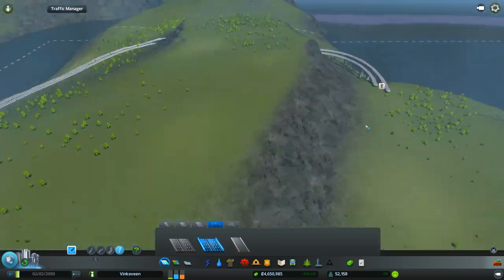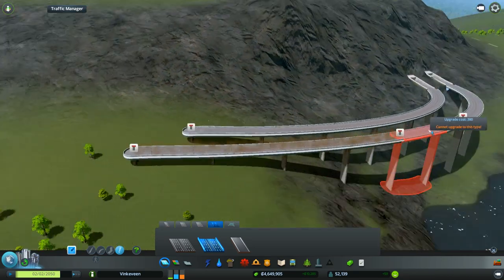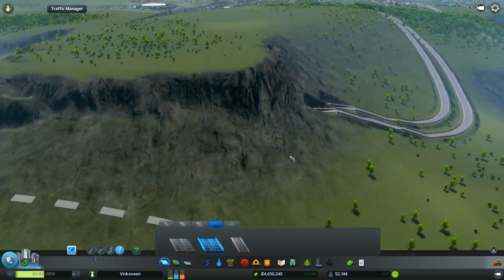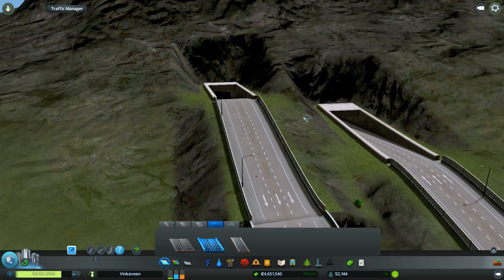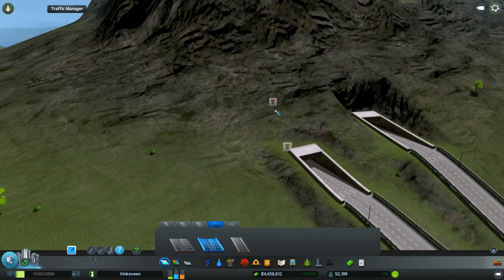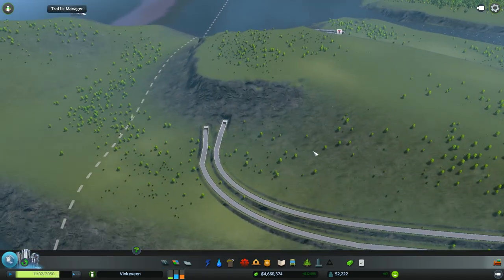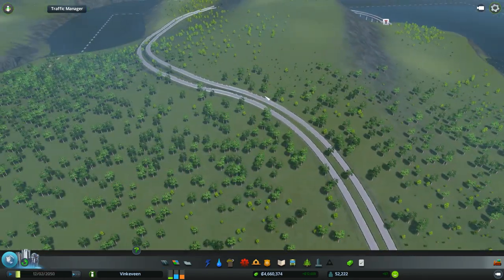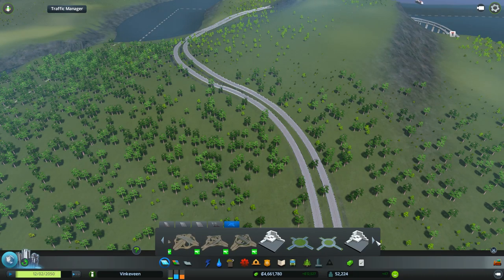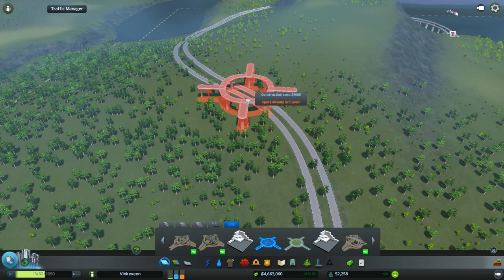Hold down the right-click button, that's all. That was already going the right direction. Okay, I think it's good — I can fix this, guys. We can't go underneath — oh there it is! Oh my goodness. So there's a bit of a turn there but you know what, that looks okay. That looks fine. Okay, jeez, that was bad.